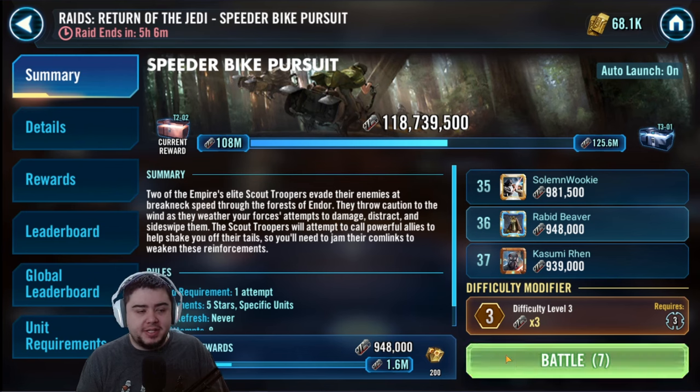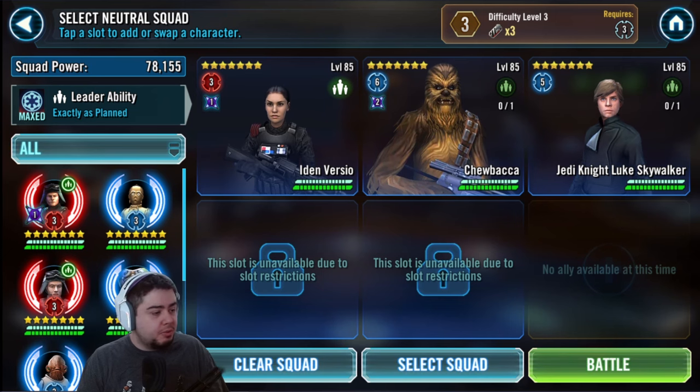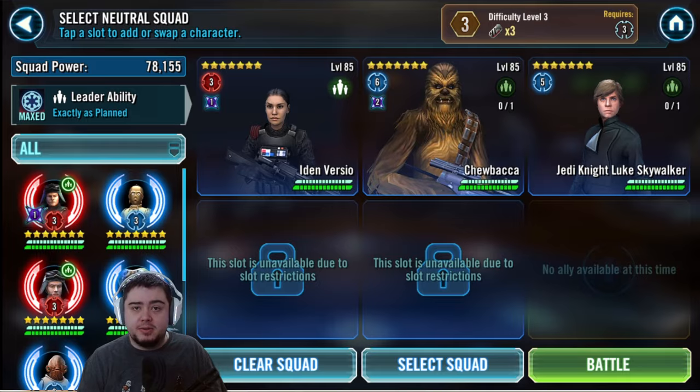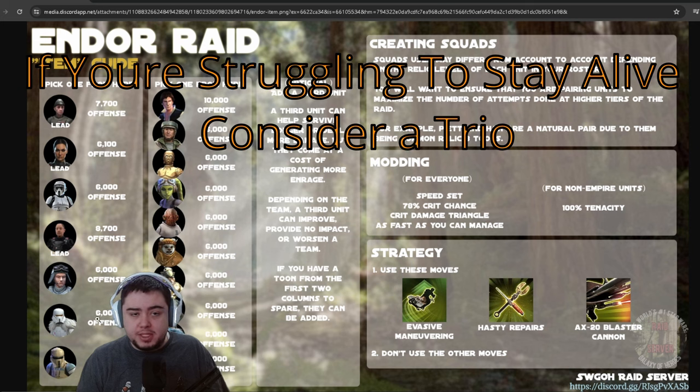We have this handy dandy graphic here and we're going to ignore most of it — basically all of it except for the left side. This is from the Swiggo Raid server, thanks to them. We have these guys on the left and these guys in the middle. You're going to want a duo. Almost always a trio doesn't actually help that much — duo usually works best. You want one from this side and one from this side.